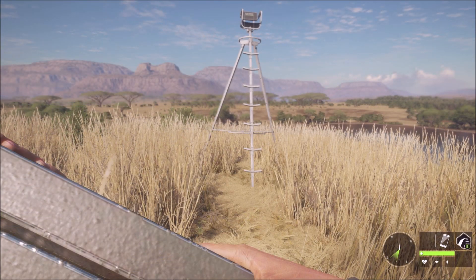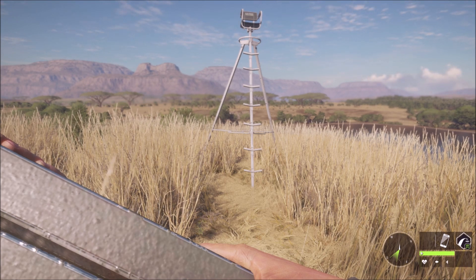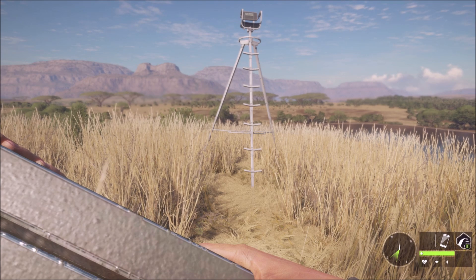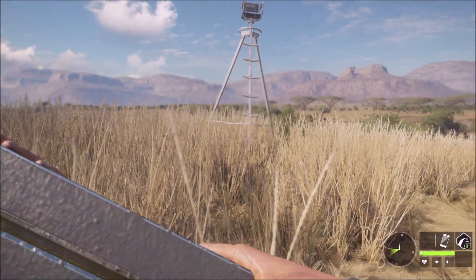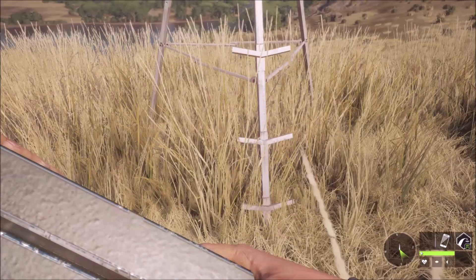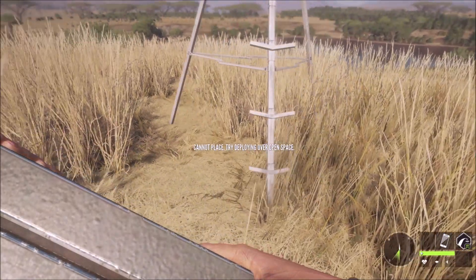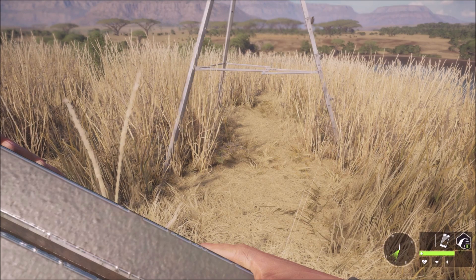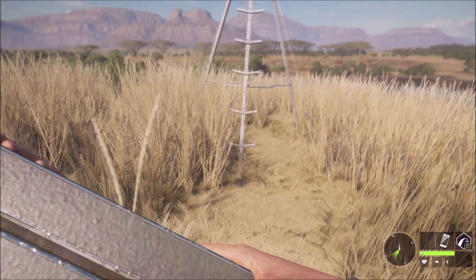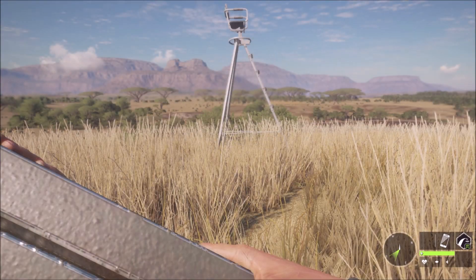These tripods are pretty amazing on Africa, especially the fact that you can hardly put a tree stand anywhere on this entire map. To use your tripod, basically just put it in your inventory — I have it in slot one. You can put it anywhere that it's not red. If it stays silver, it's good. If it goes red, you cannot put it there, so just move it over a little bit. You can spin it with your right mouse button.